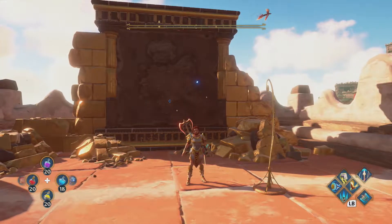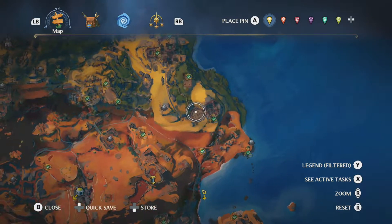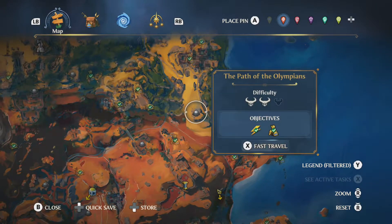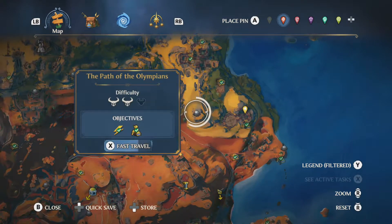Moving on to the fourth fragment, not that far away from where we are right now. We're going to go over here to this destroyed structure on the east coast. If you have this vault it's going to be your fastest path, but I'm going to go ahead and warp to this vault.